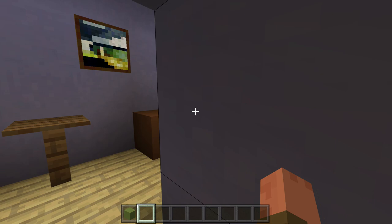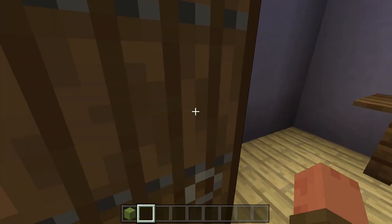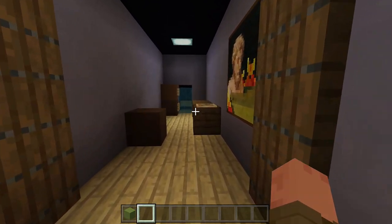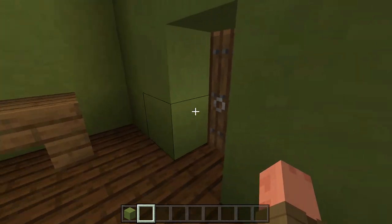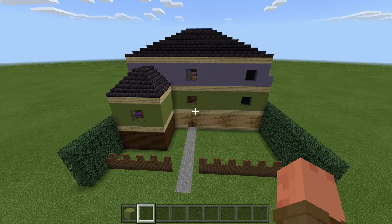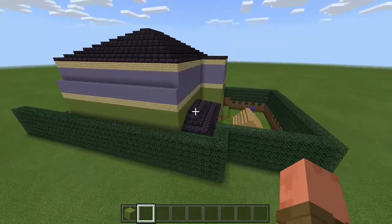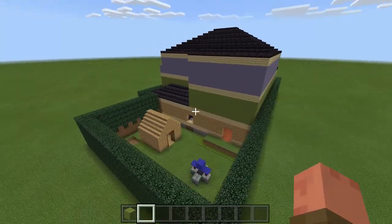Inside this room there's a breaker panel I made with an observer block. Another room has a vent with items at the end that drops down near the start area. That's the entire Piggy house tour. If you just wanted to see what's inside to get ideas for your own build, feel free to leave now — but we're going to start the full tutorial.